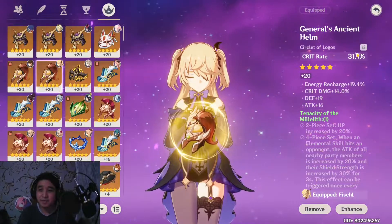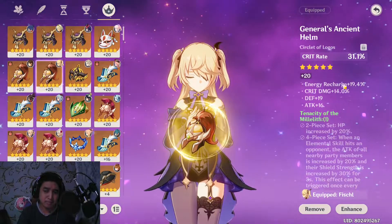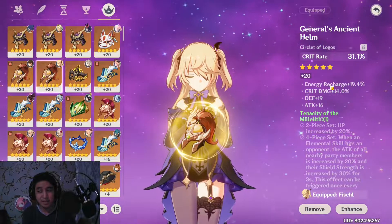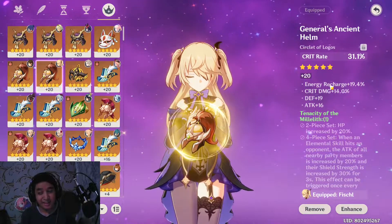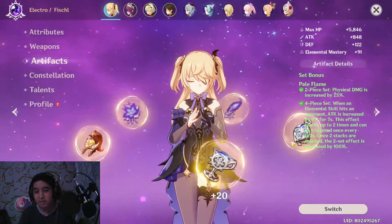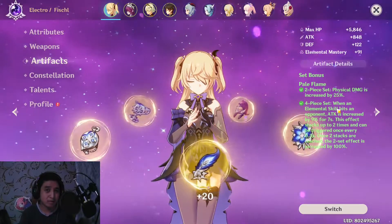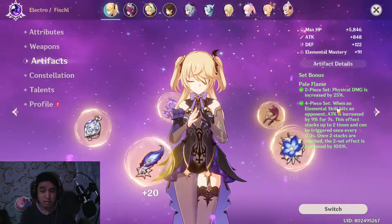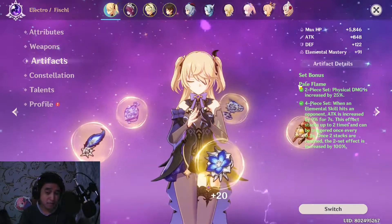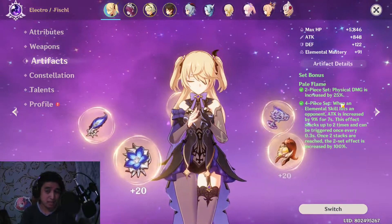And yeah, this is my hat. I could have attack percentage here since Fischl doesn't really need that much elemental recharge — her uptime is pretty much 100%. For artifact sets, you could do 2-piece Pale Flame and 2-piece Bloodstained, or 2-piece Shimenawa or Gladiator with 2-piece Pale Flame. But much more recommended is 4-piece Pale Flame, 2-piece Pale Flame with 2-piece Bloodstained, or 4-piece Shimenawa.